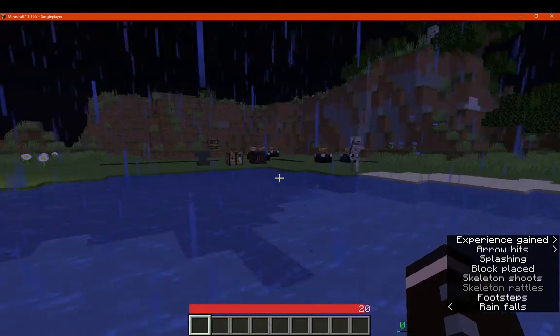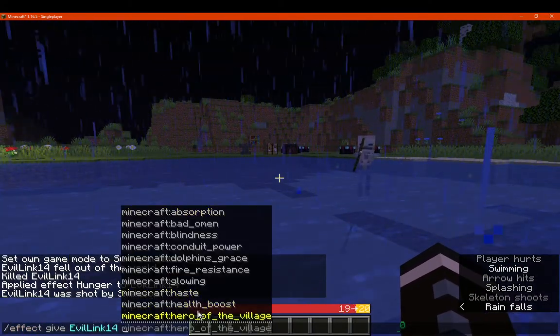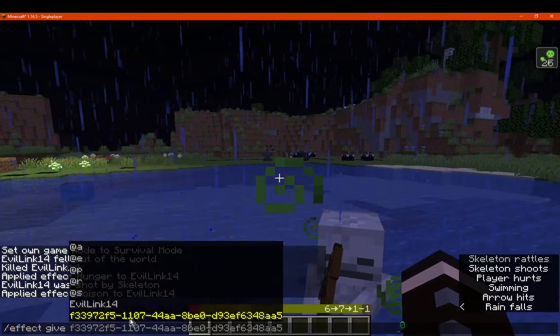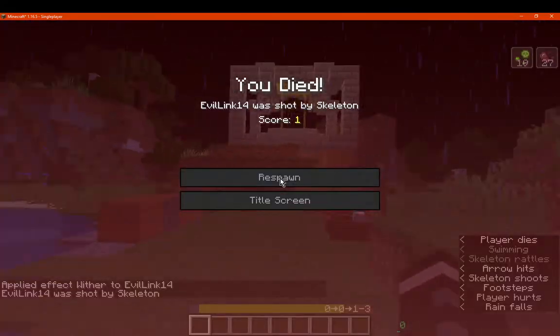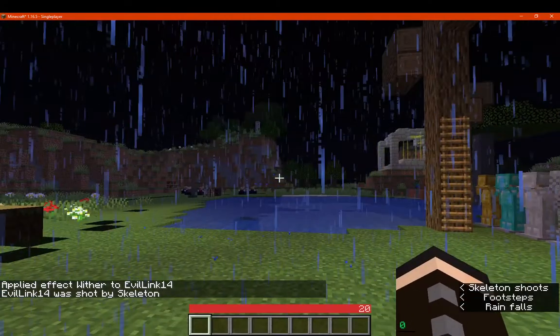We can also test with poison and the wither effects, or a bunch of effects overlaying. So let's do poison and we'll do the wither effects as well, just for a few seconds, just so we can see how a bunch of overlaid effects look. Like that.